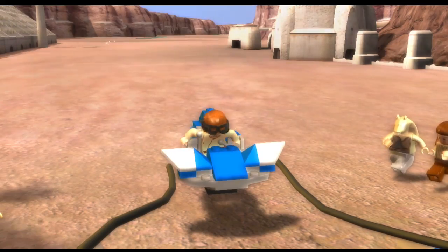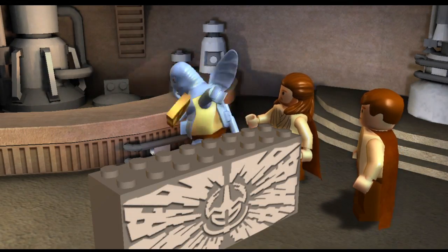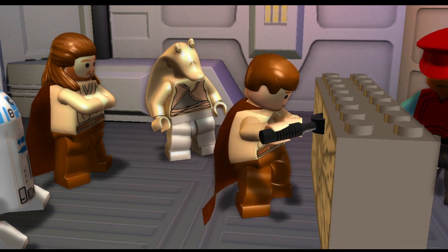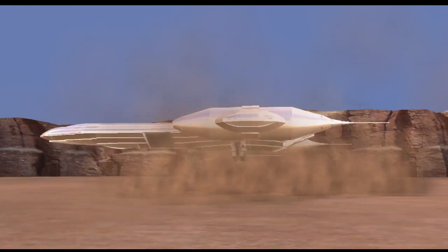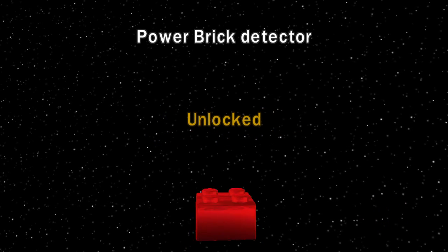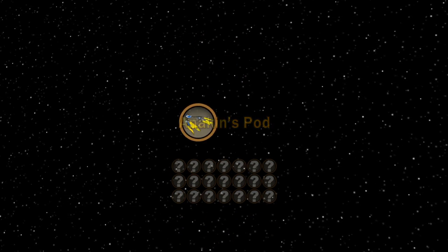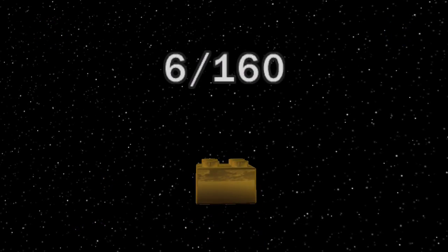We win the pod race! Anakin just whips the prize money out of his pocket — they definitely rigged that race, they knew he was gonna win. R2 carries the hyperdrive, and Obi-Wan gives it a smack — we just flew into the desert mountains, which was pretty wild. We unlock the Power Brick Detector, which we'll be using a lot in free play, and we unlock Anakin's Pod. True Jedi, studs, minikits — all earned.